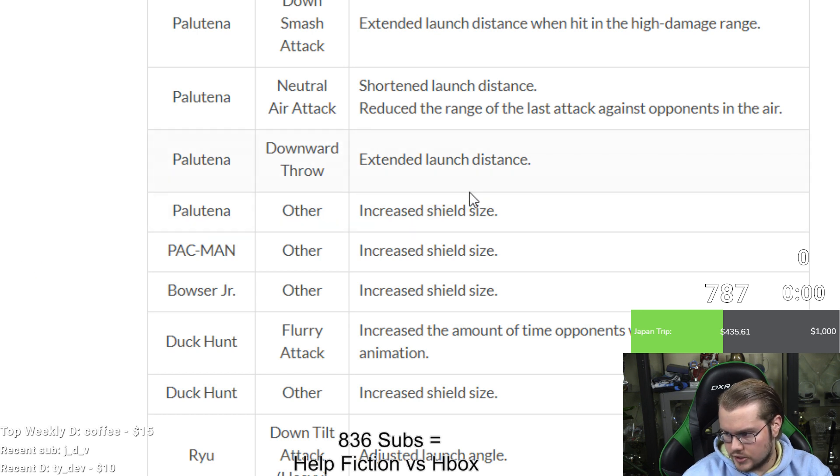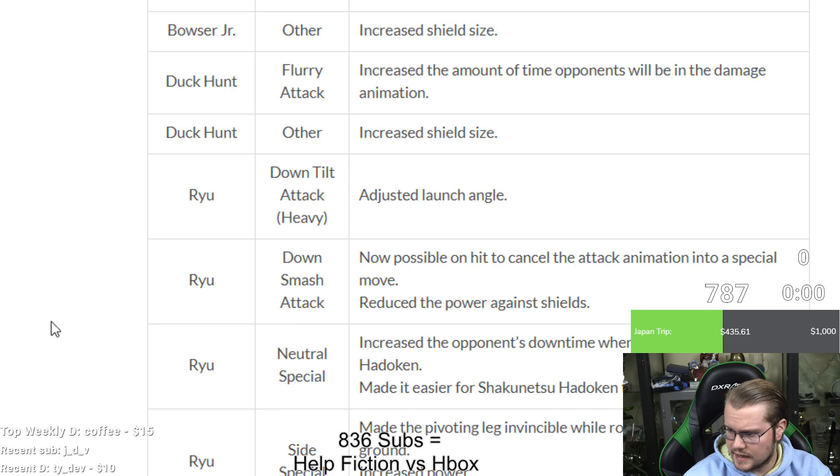Pac-Man and Bowser Jr: increased shield size. Duck Hunt: increased amount of time opponents will be in the damage animation from flurry attack, plus increased shield size.